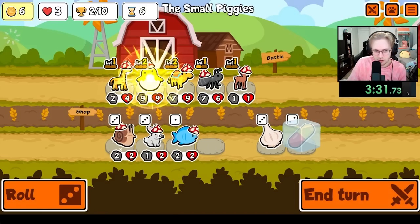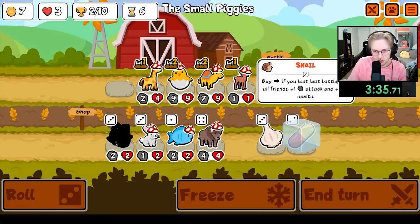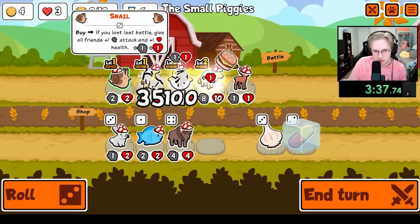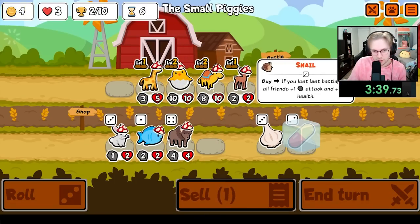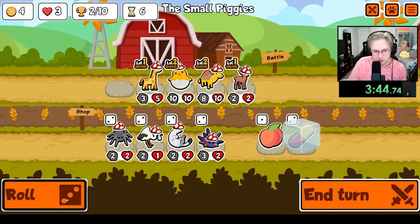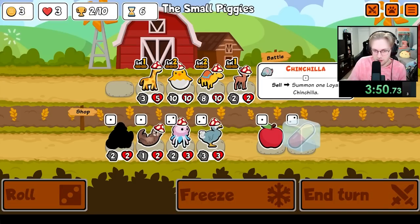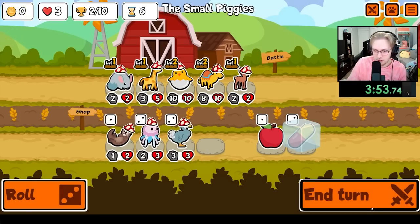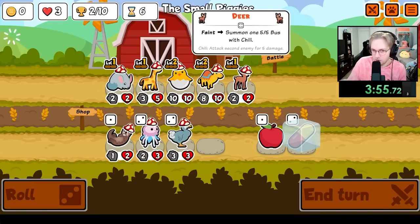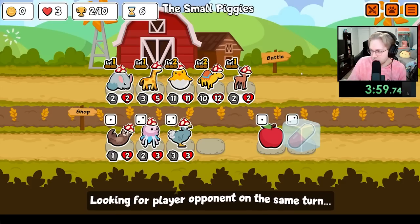Oh yes, Hatching Chick! The question now is what do I scale with the Hatching Chick — is it the Dromedary? It already has stats. I'll just buy this so I can sell it. I mean for now it's the Dromedary. I don't really want to scale the Deer because it'll be like five turns before it's even close to the Dromedary.